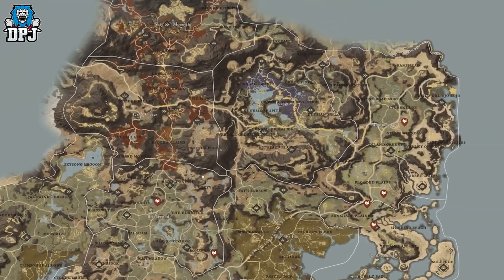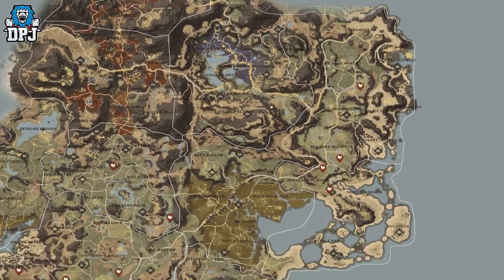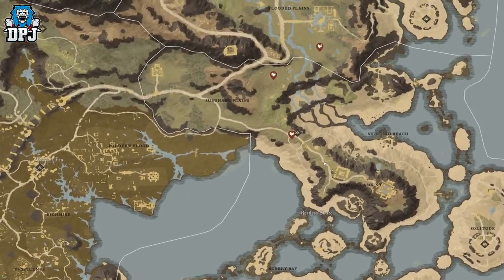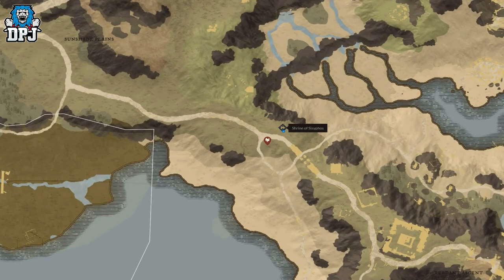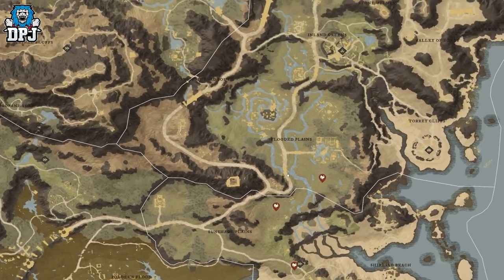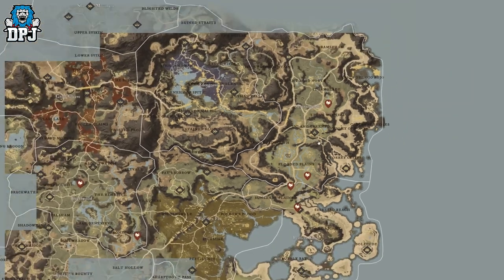Great Cleave is a harder area so you don't need to spawn in there. Moving across to Restless Shore, we can see there are two locations — one right next to a mastery shrine, and another location slightly further up.